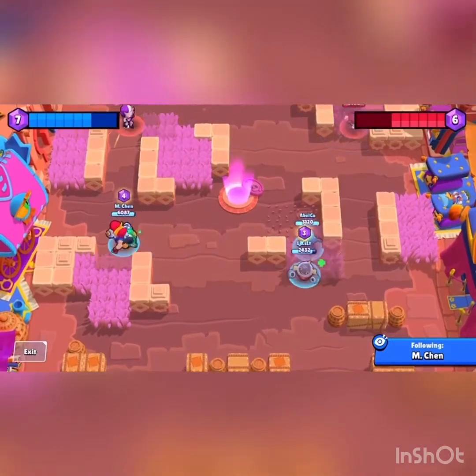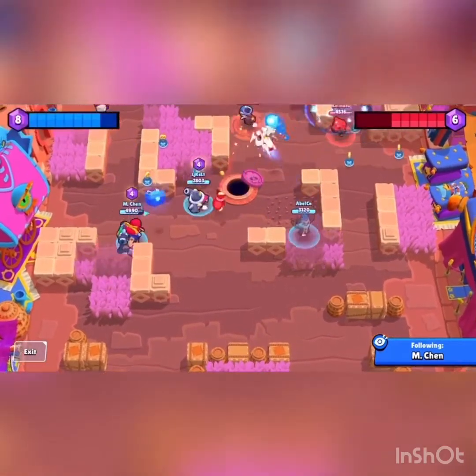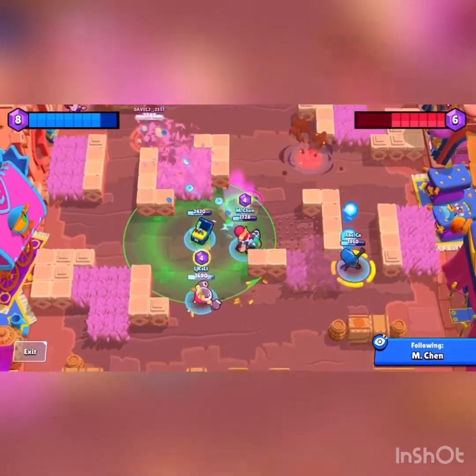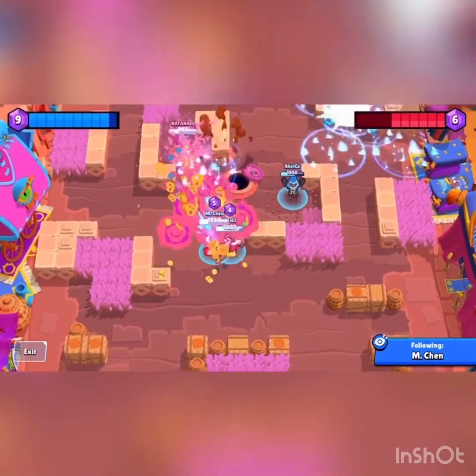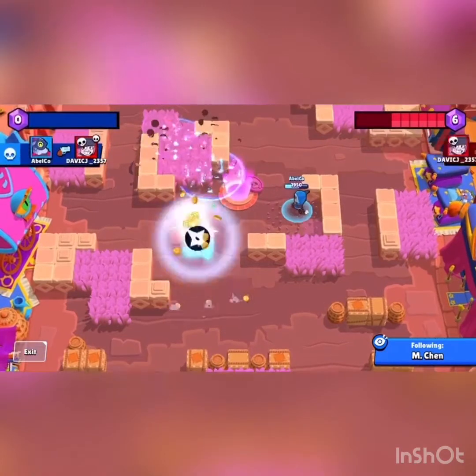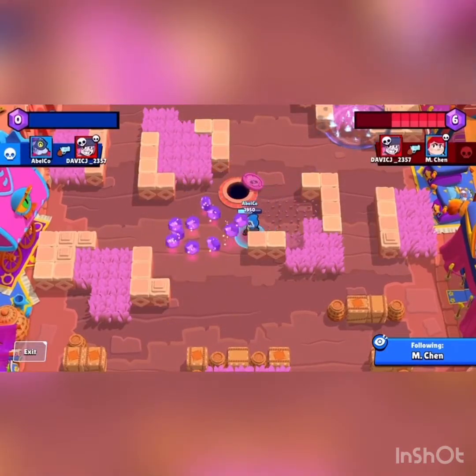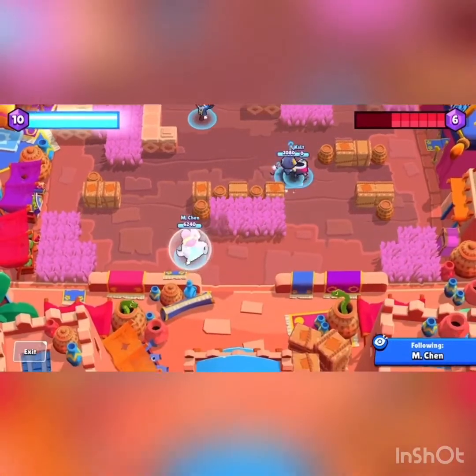I'm going to dumbly try to chase down Ms, but I'm quickly forced to retreat. PAM should not be used as an aggressive chaser — for the most part she should only be used as a controlling brawler, not to chase people down. Tick died, but luckily I'm there to collect his gems. And I died, but luckily Barley's there to collect my gems. Now we have ten gems, we're going to win.